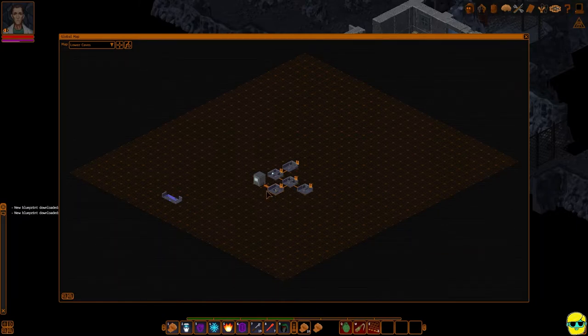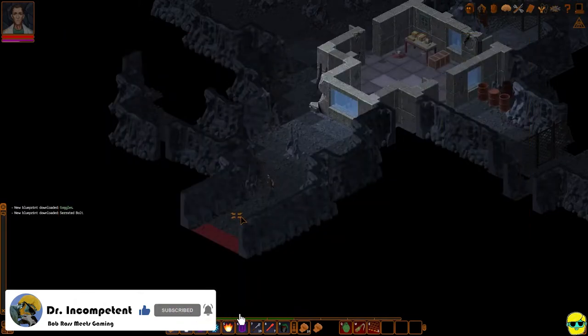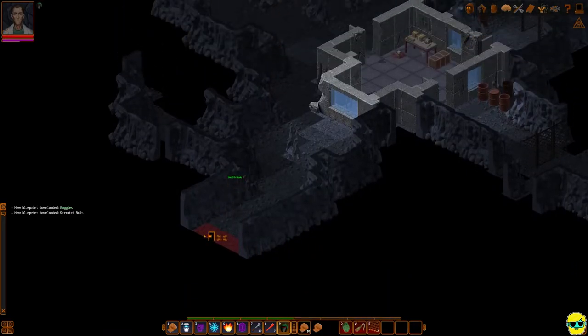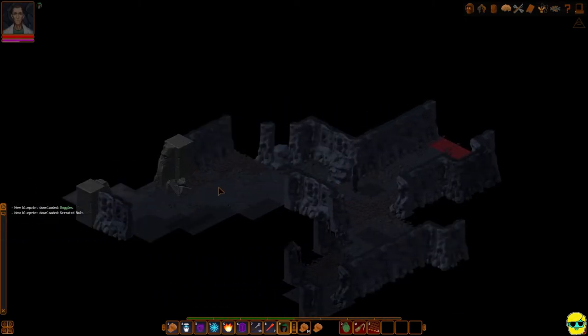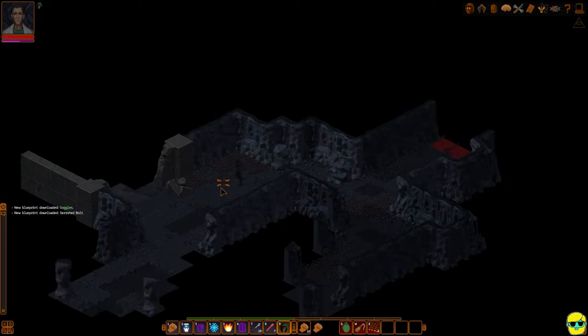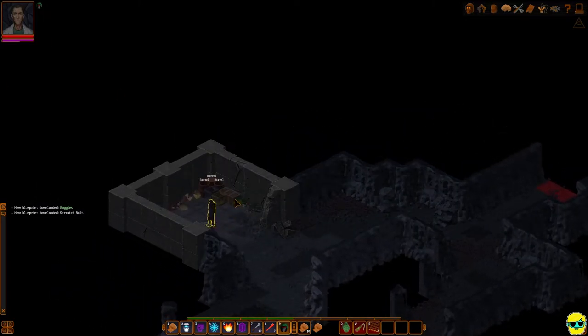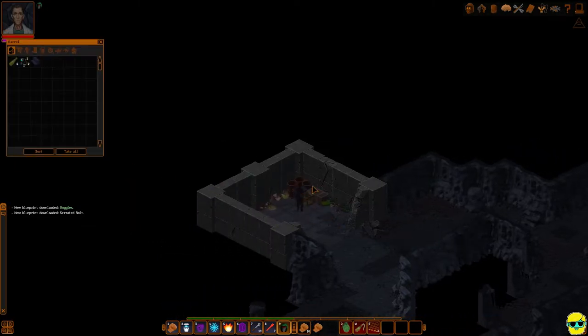We haven't gone this way yet to the south, out of the Crossroad Caves. This is the way we need to go to get to the Mushroom Cove. I'm going to stealth up and head on down to the south. I'm going to poke around here, and you can see there are some ruins — looks like a little bit of some part of older Underrail.